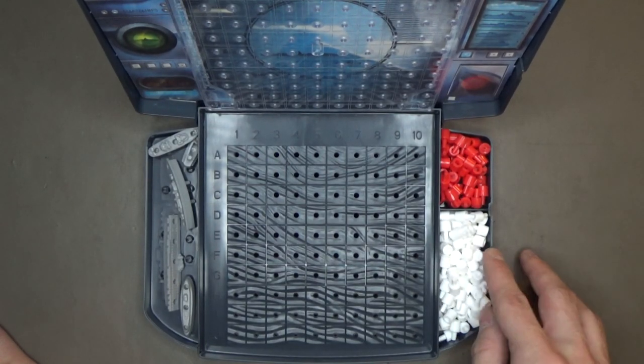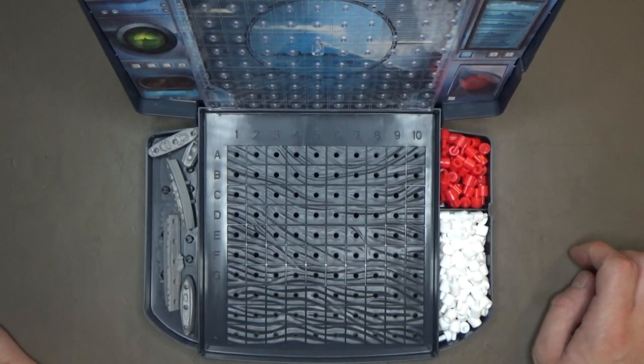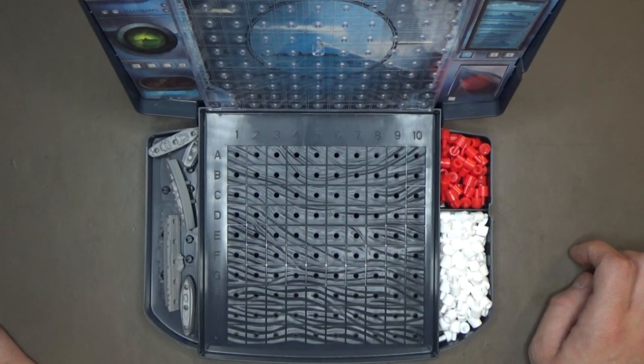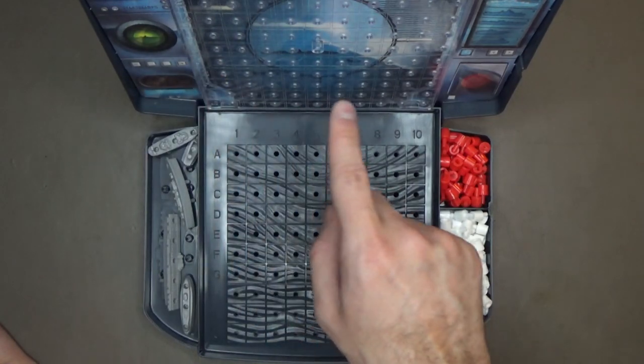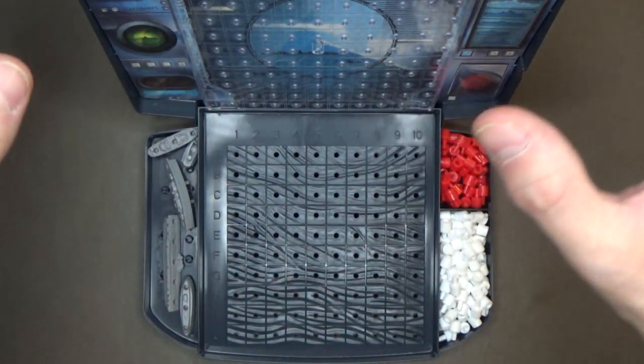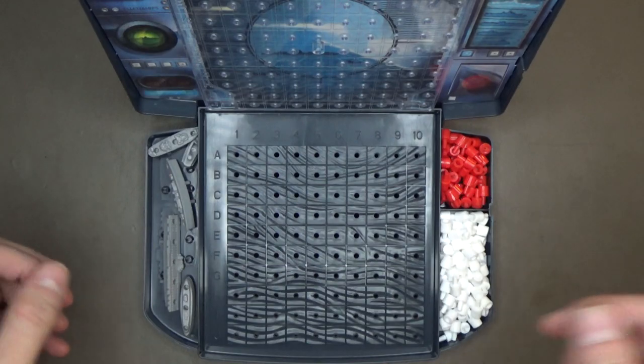Because there are 100 spaces on the grid, and you have 5 ships that have a total of 17 holes combined. When you take 100 and subtract 17, you have 83 empty holes. I just don't see any game in the future having a grid full of pegs in every single hole — that's my gripe. And as you can see, it's just barely going overboard over here.